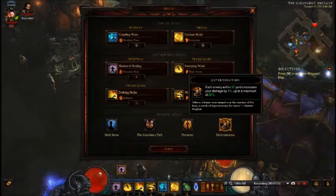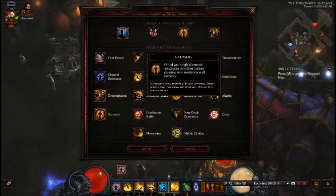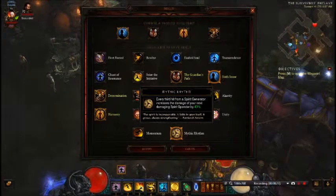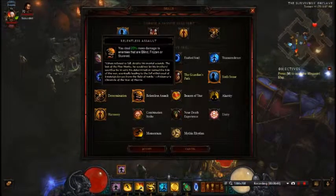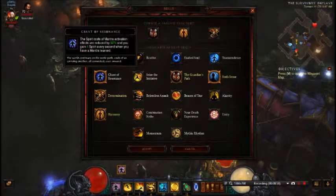If I dash into something and cyclone four or five people in, I pull approximately 1.4 to 1.5 million damage. That is the exact build I would use. You can switch up your passives — Six Senses could be swapped out for Seize the Initiative. Near-Death Experience is also very good. Mythic Rhythm is good, Momentum is not worth it, and Unity is really quite good if you're always running with a full four-player group, but if you solo a lot it's kind of a waste.